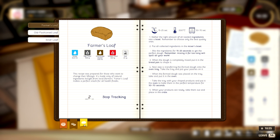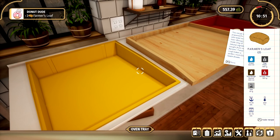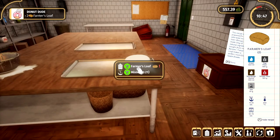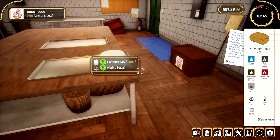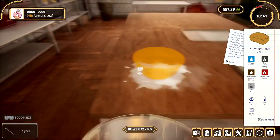This recipe was perfect for those who want to change their lifestyle. It's made only of natural ingredients brought from local farmers. A farmer's loaf makes a perfect snack for all health freaks. Something's wrong because it's got an exclamation mark near it, which means I've messed up somehow. And I'm not entirely sure where. It doesn't tell you — that's the thing with this game. It literally doesn't tell you where you've messed up.